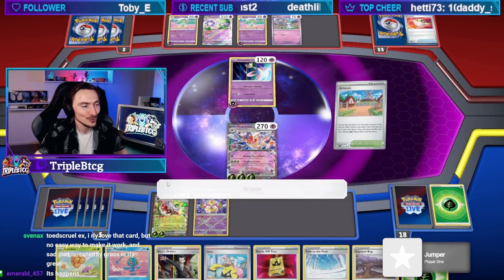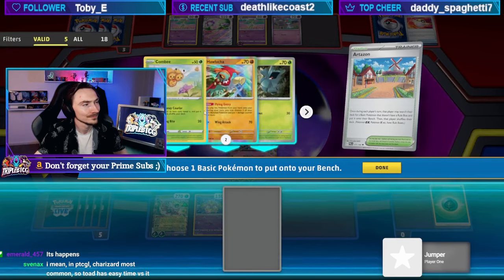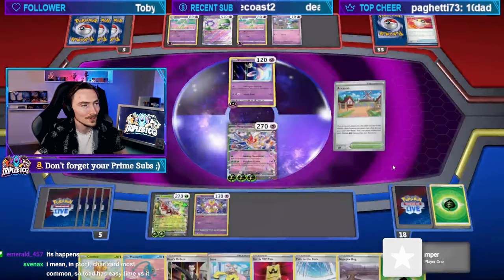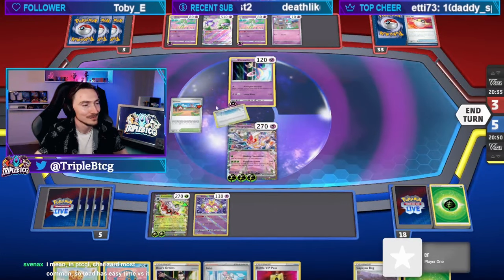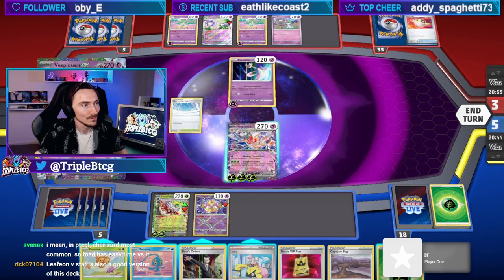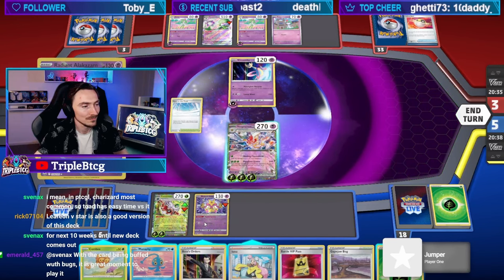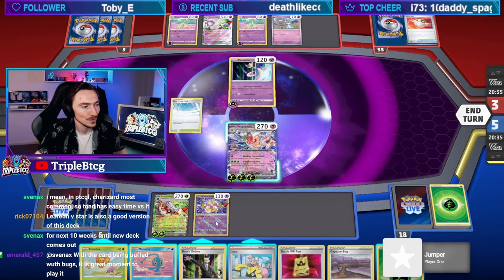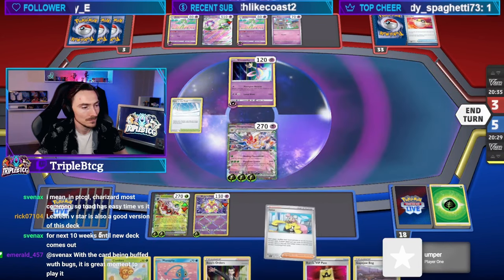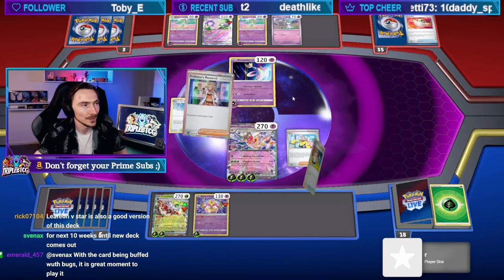It's tempting. Do we do this? Do we even have any more energy to justify getting any of those? No, we don't. I kind of want to do it just to thin it, but I think we just stick this down and hope that it sticks. I could attach to the Alakazam just in case they try and boss stall us.